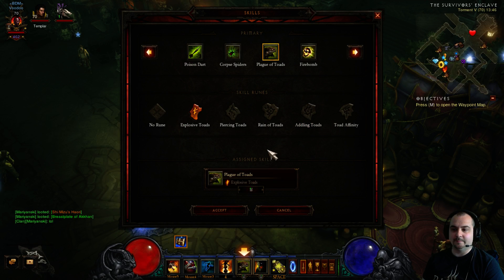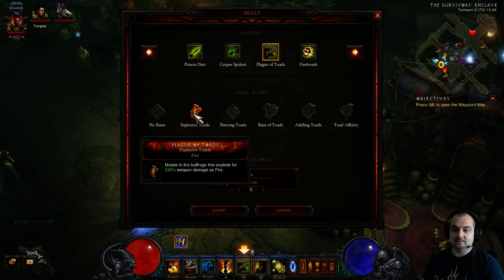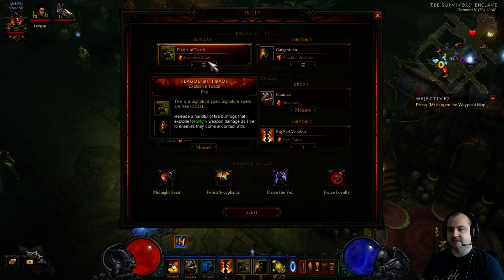You don't have to use Explosive Toads — the best way to proc Fetish Sycophants is actually Rain of Toads. But I find that Explosive Toads with a lot of area damage works quite well and you can get a lot of tanks up.